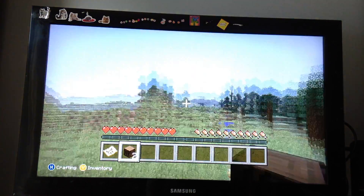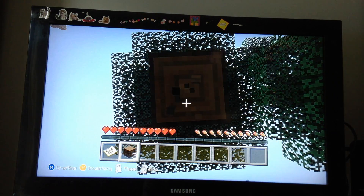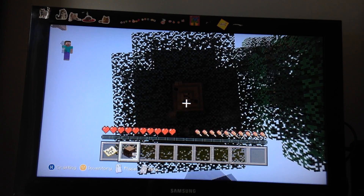Now, there are certain achievements in Minecraft — there are the basic ones and the hard ones. The basic ones are the first ones you should get. I thought the game would have one as the first, but it's actually Taking Inventory — that's actually the first one. It should be the first one because anybody looks at their maps.